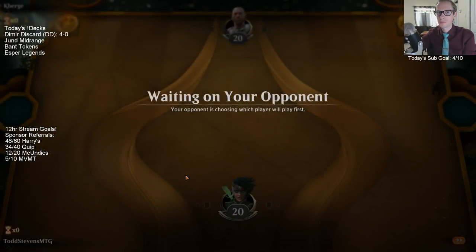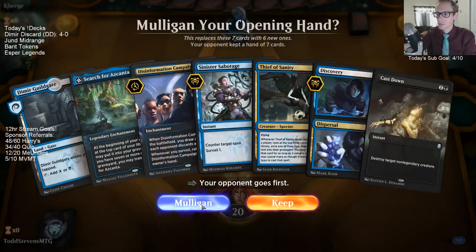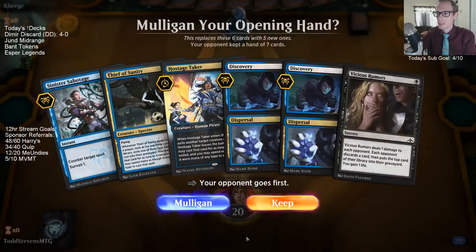All right, what do we got? Let's do it. Dang — unfortunately we got a mulligan, so many cool cards. We need lands to go with our cool cards.